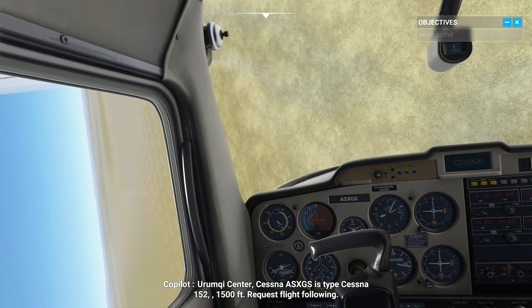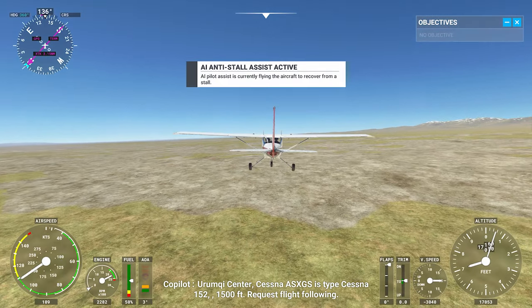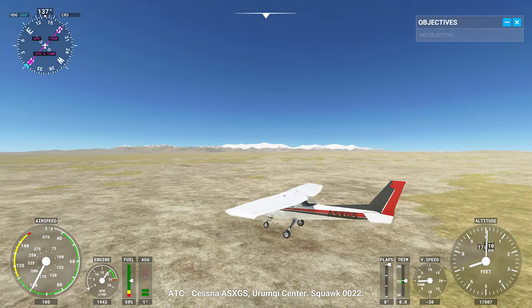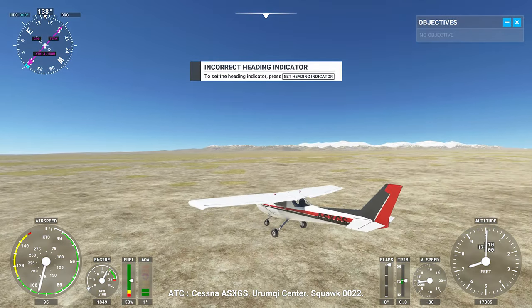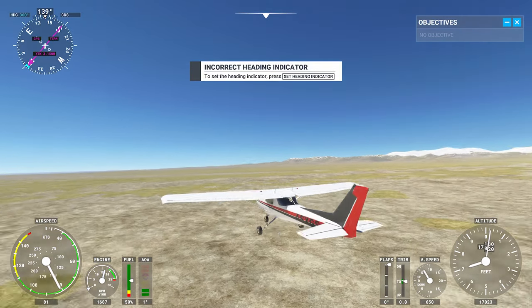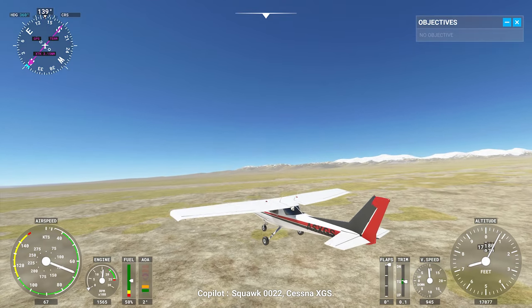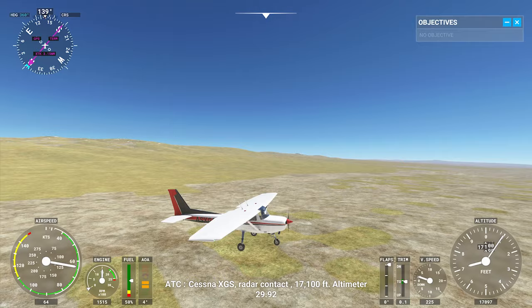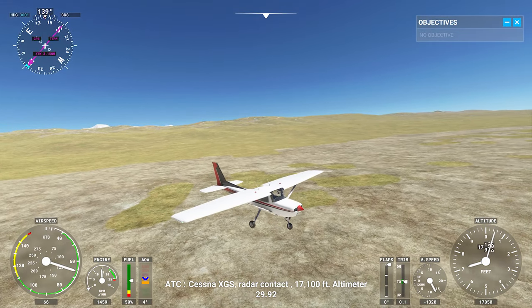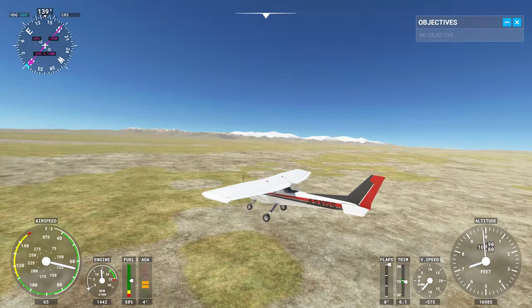I have no idea why I am upside down. As you can see, this area of the map is very flat and it doesn't really look all that great. That's just because it's rendering the entire planet — you can go anywhere on the planet, but some areas are going to look way better than others.